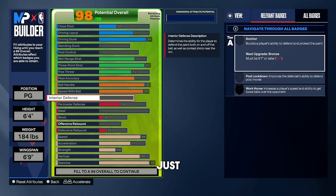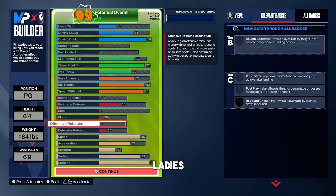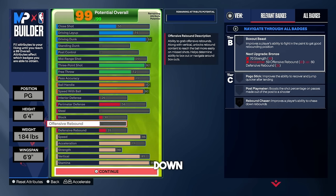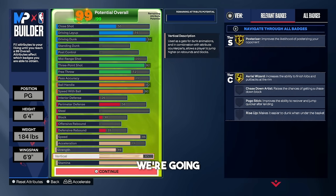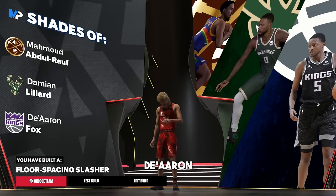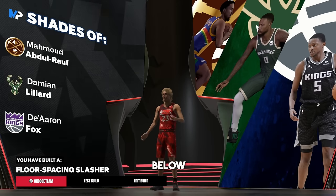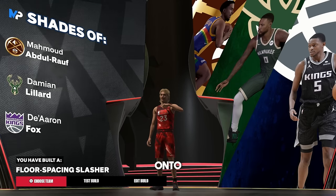For the leftover attribute, we just put interior defense up to a 26. Overall, this is the build — let me know what you guys think in the comments. If you make any changes, let me know below. We get shades of Damian Lillard and De'Aaron Fox, and we have built a floor spacing slasher.